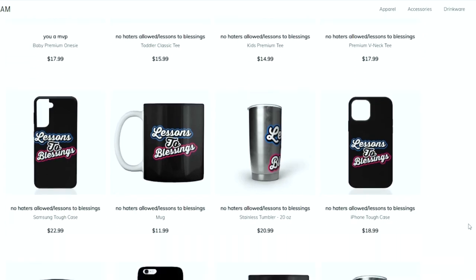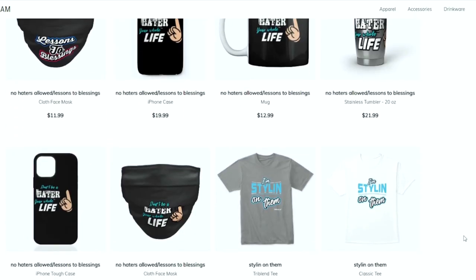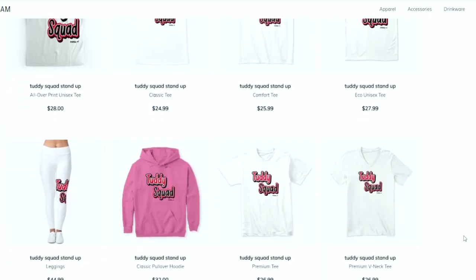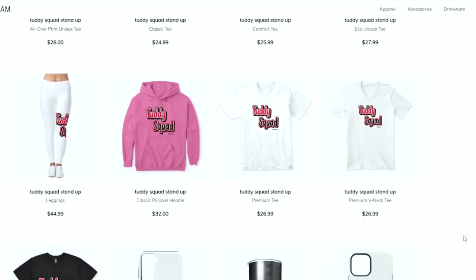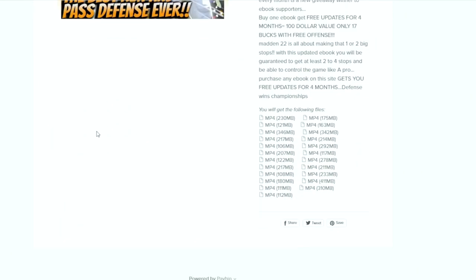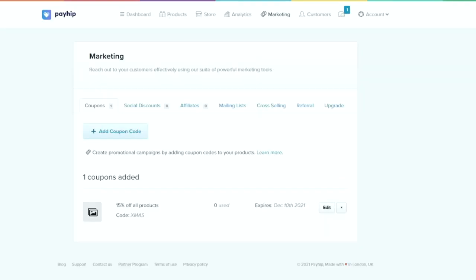You can get merchandise and ebooks at a discounted price using code XMAS. Merchandise is in the store linked in the description, and all ebooks are 15% off using discount code XMAS. Blessings.